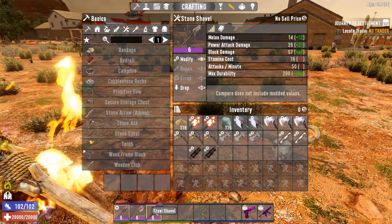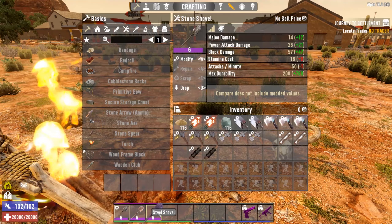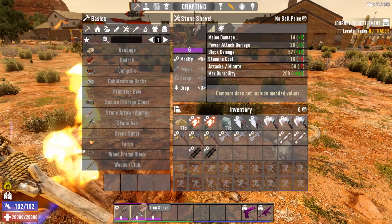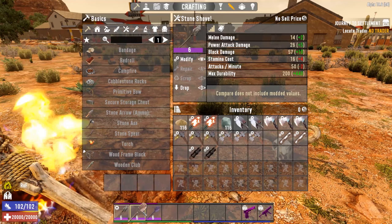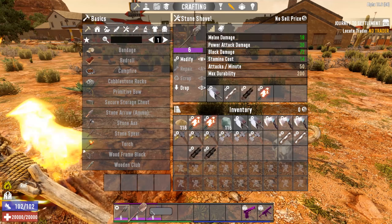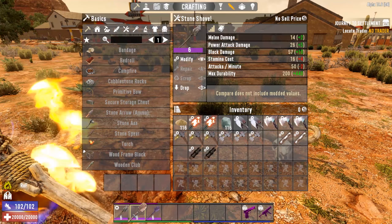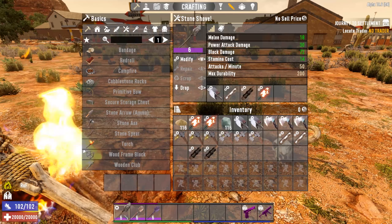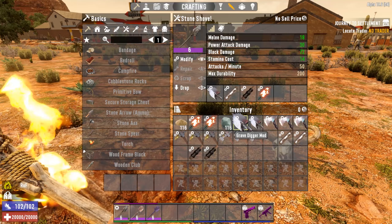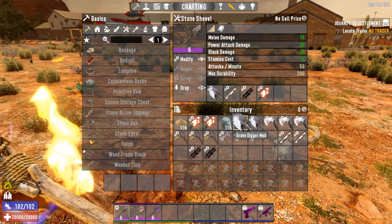While I seem to be a proponent of the stone shovel — which I am — if you have the mods, definitely move up to iron shovel, steel shovel. By then, when you're finding these, you should have some repair kits at your disposal to keep them repaired and working. We're just doing top tier here so you can see the differences. As we go down in tiers, tier 3, tier 2, you'll see subtle differences. But the top mod has definitely got to be the Grave Digger mod — obviously for the block damage, which is essentially why we want the shovel in the first place.